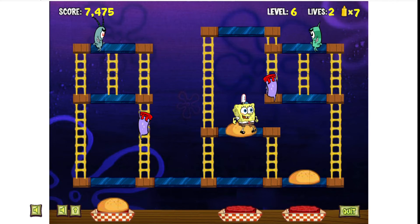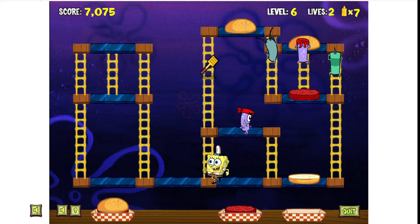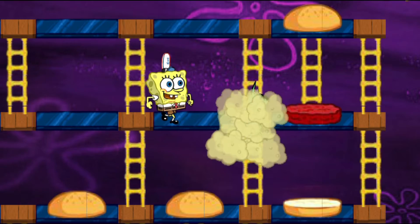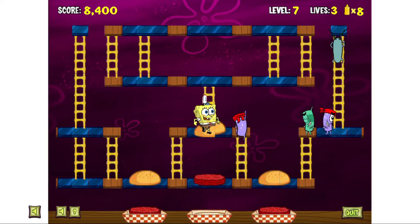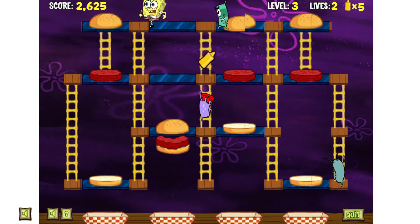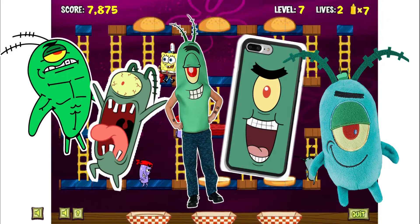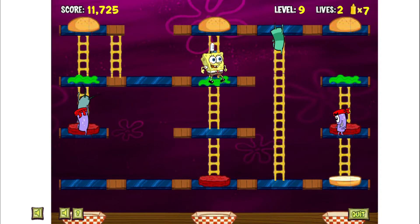The ammunition is limited, but new bottles appear at the center of the stage every once in a while, alongside the Golden Spatula, which simply defeats all enemies on screen when collected. So to play effectively and rack up the highest score, you have to manage your ammunition, use your burger pieces correctly to squash all the planktons for maximum points, and always collect the Golden Spatula for a nice point bonus whenever it appears. This simple loop repeats until you run out of lives. The game cycles through the same nine stages again and again, with an increasing amount of enemies that gradually get faster the more levels you complete. And that's pretty much it for the main game.